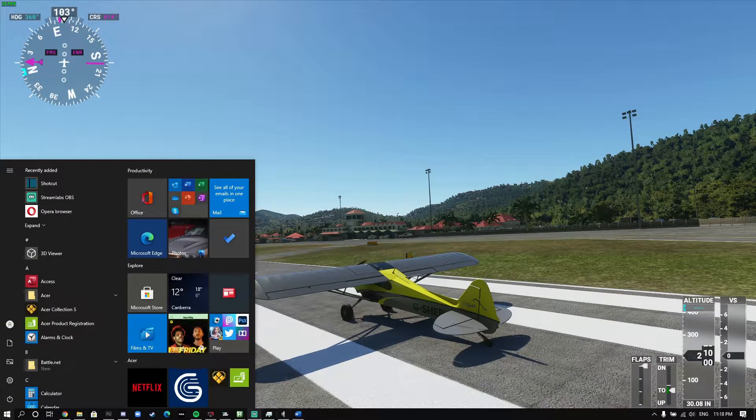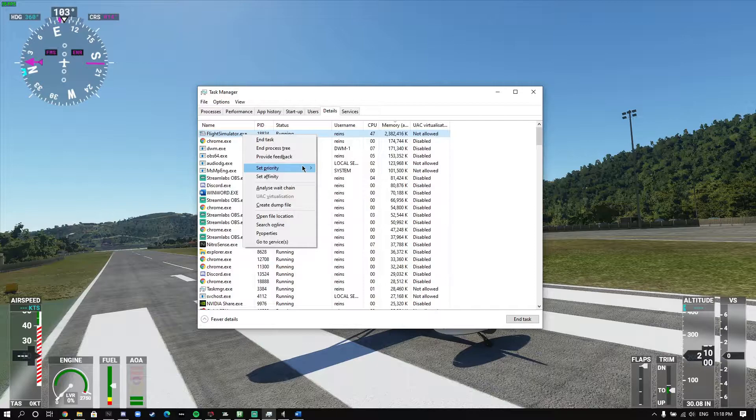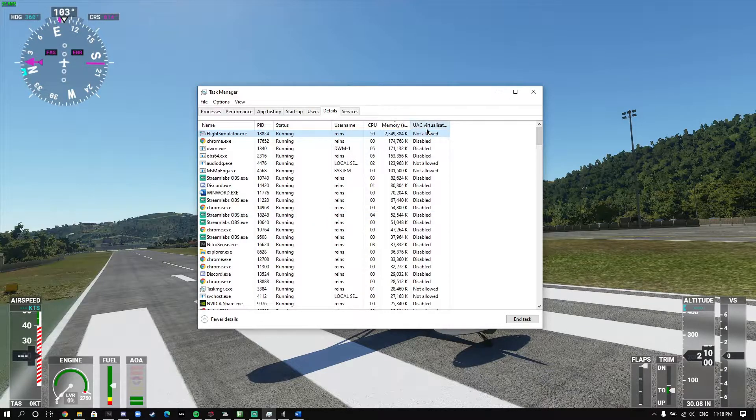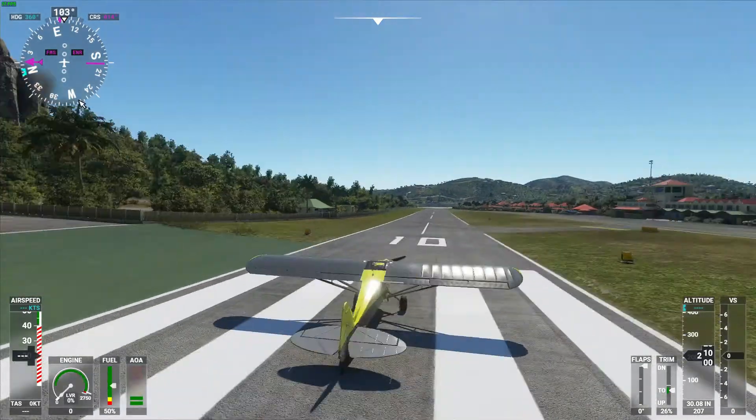As you can see, I already have Task Manager opened up. All you have to do is find Microsoft Flight Simulator 2020 — in my case it's going to be at the top — and set it to a higher priority, which will potentially boost your FPS in game. Right now I'm getting 20 to 30 FPS, and that's with me recording on desktop capture.